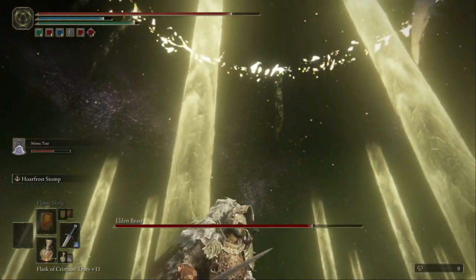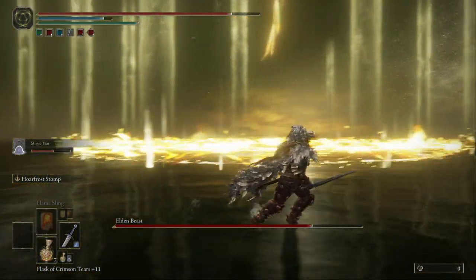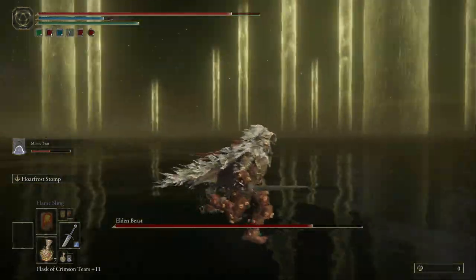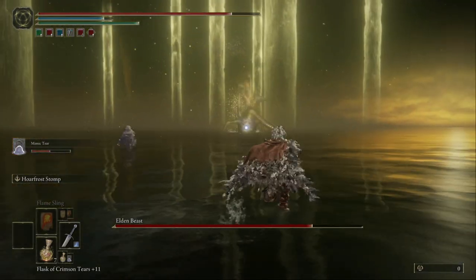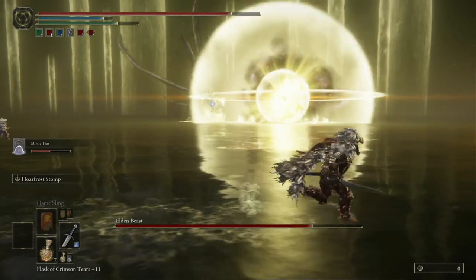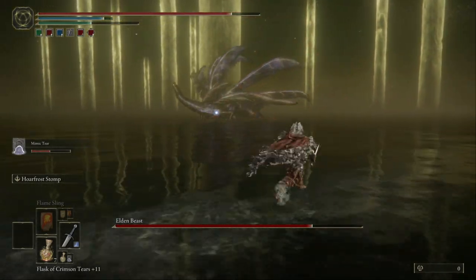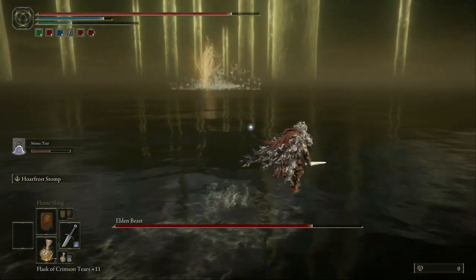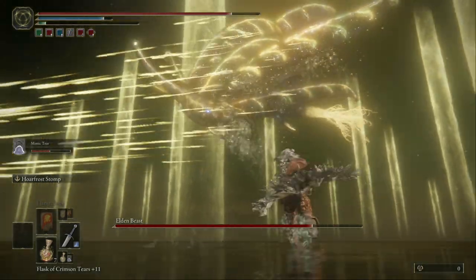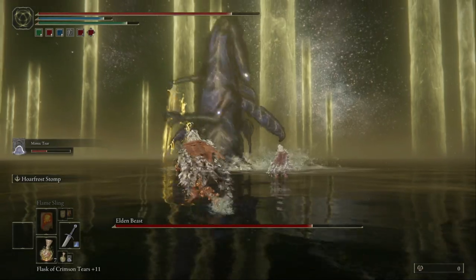Use the stomp damage. Get a bit closer — now he's going to fly up. If you know how to avoid this damage: I've managed to avoid it once. You can run on the outside of the circles, but if you're on the inside he's going to hit you. For that spell he does, you just need to run away because he's going to explode right in your face.